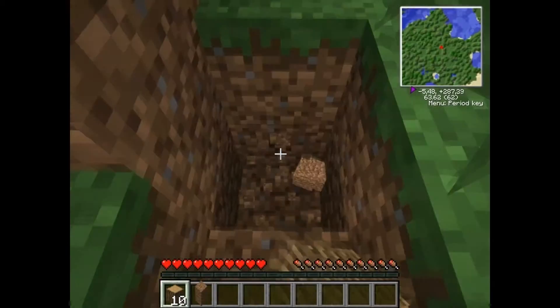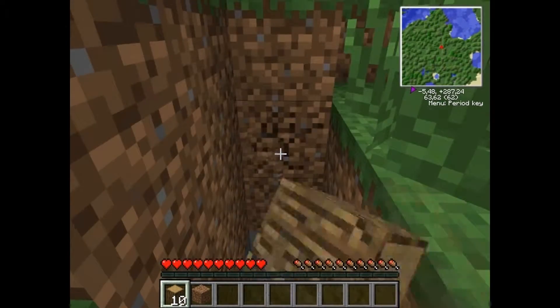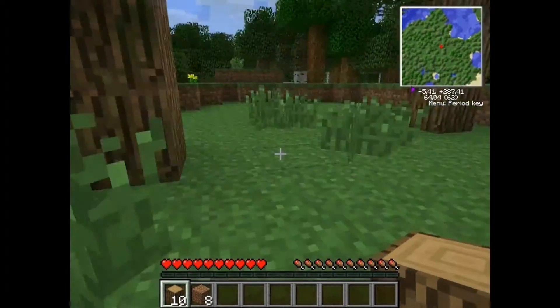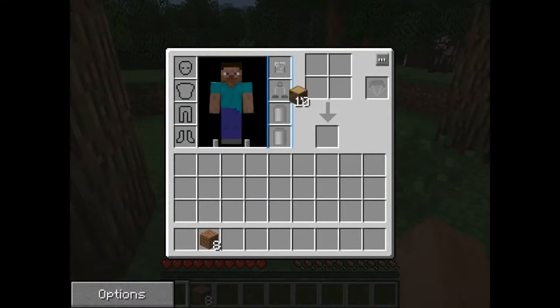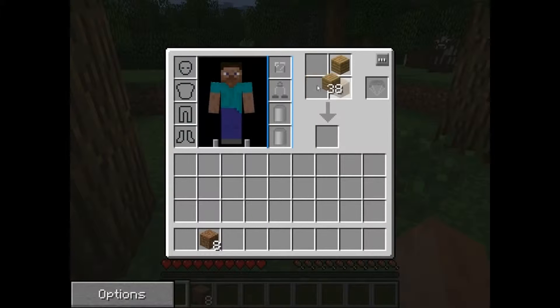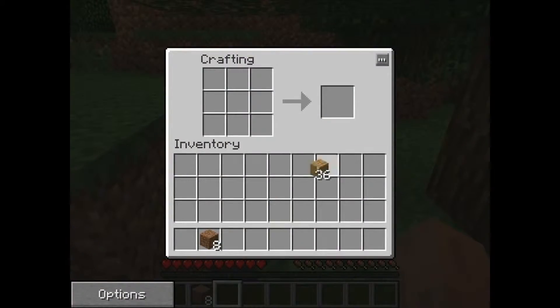Let's dig a hole. I don't want to waste lots of wood on wooden tools, so I always make only a pickaxe, get some cobblestone, and create cobblestone tools, because they are faster and better. But I don't want to waste wood on a pickaxe, so I will use it later as well.